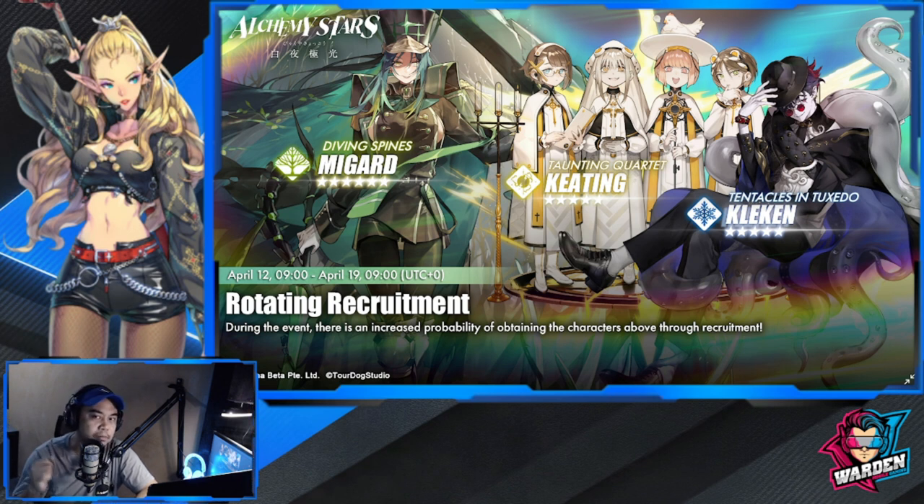The problem with Megard is her teleportation - it's very limited. For me personally, I'll be pulling for Megard because I need the preemptive strike from a second copy of her. Most beginners or mid-game players may not have copies of Kleken or Megard yet, so let's look at their kits to help you decide on this banner.